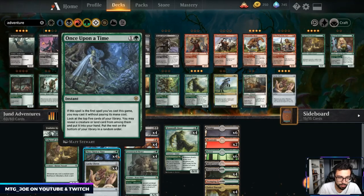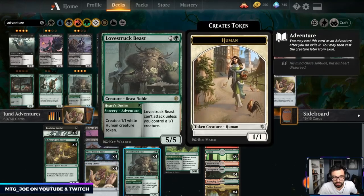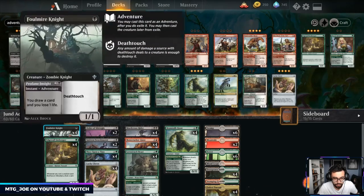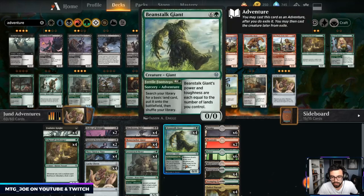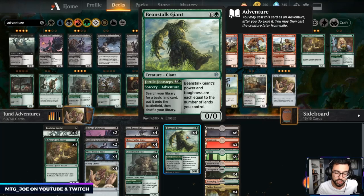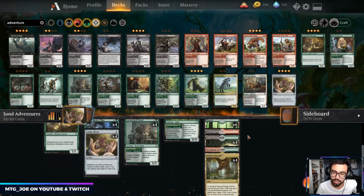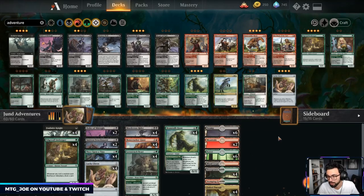Once Upon a Time can fix our mana early or dig for creatures. Lucky Clover doubles our spells. Love Struck Beast creates two 1/1s if we have a Clover out, otherwise it's just a 5/5 body. A standout from Argolo's deck was Beanstalk Giant — with Clover out you can get two lands from it, and then it's just a really big body. Mana base wise we're playing more basics since Beanstalk Giant benefits from that, plus a couple shocks and Fabled Passage for a less painful mana base.